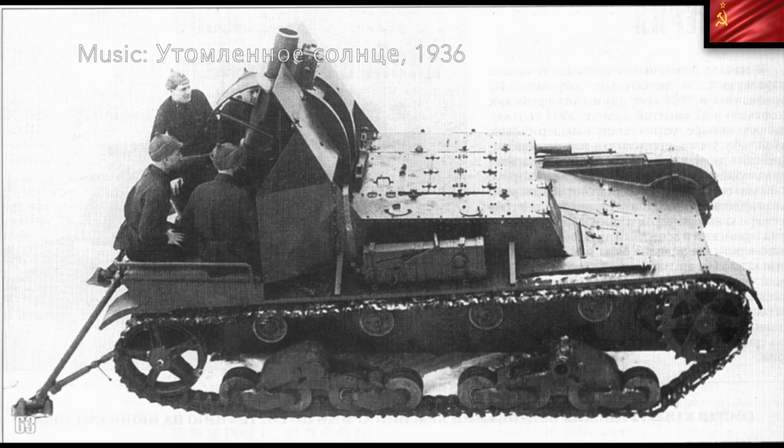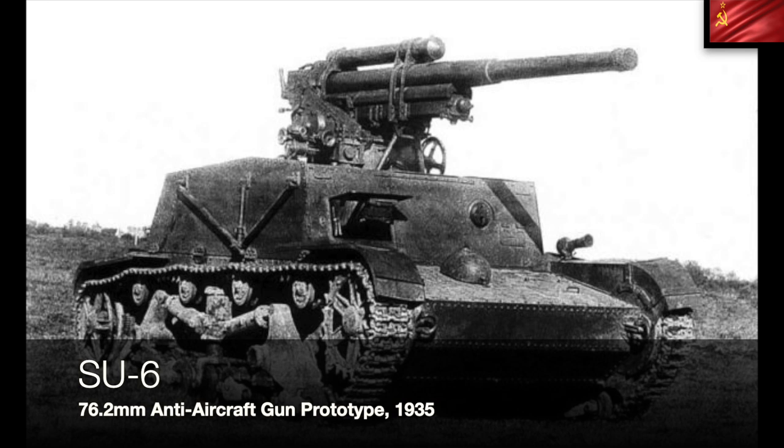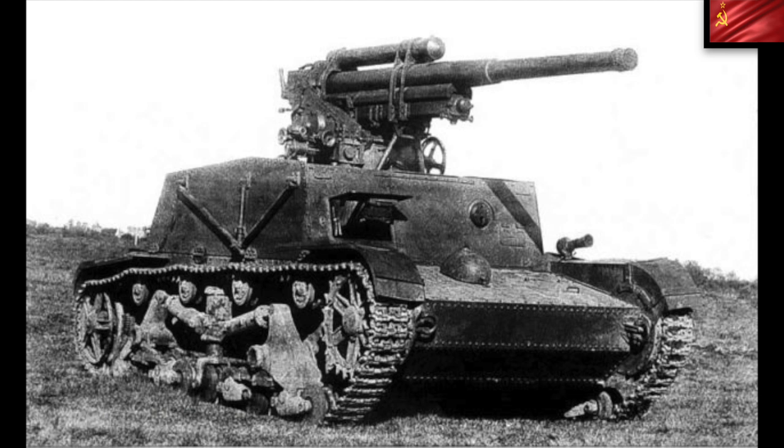They upgraded again to the SU-5-3, fitting a 152.4mm mortar mod 1931. Again only one was built in 1934, and it was a disaster. So they remodeled everything yet again and came up with the SU-6 — basically a T-26 with a small casemate and a 76.2mm anti-aircraft gun on top. The Soviets didn't think it was good enough and only one was built out of the planned four, in 1935.